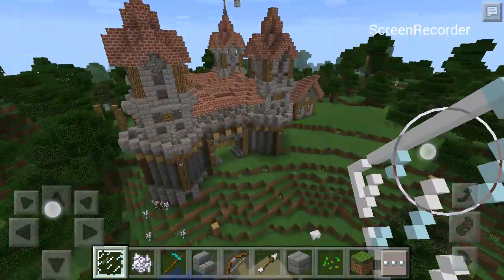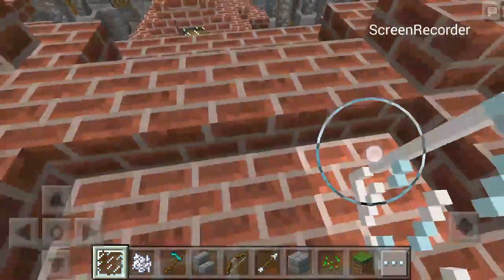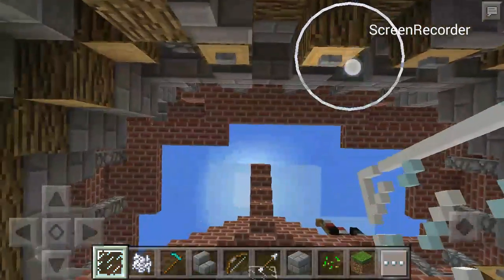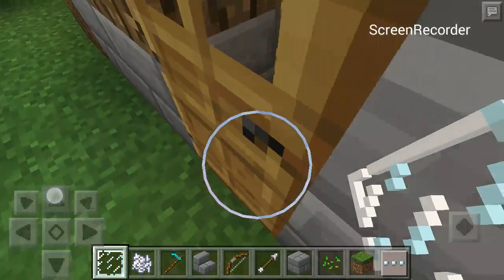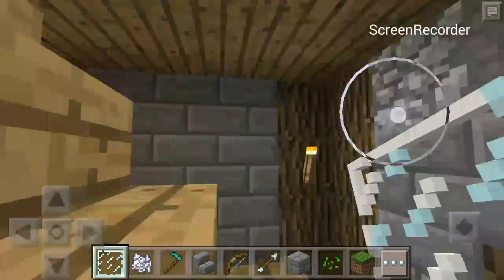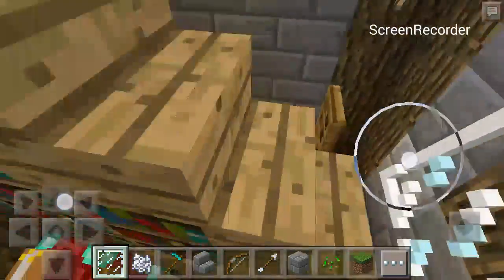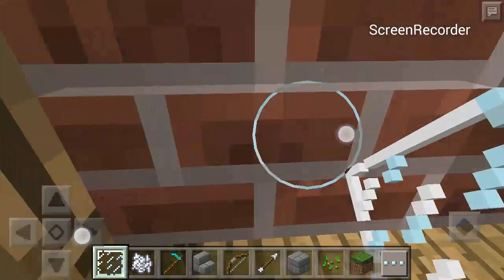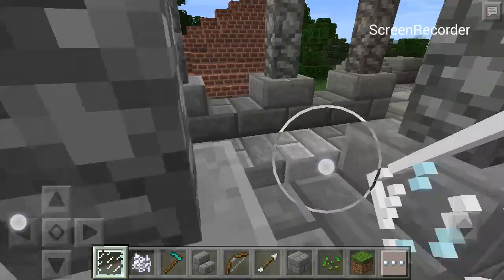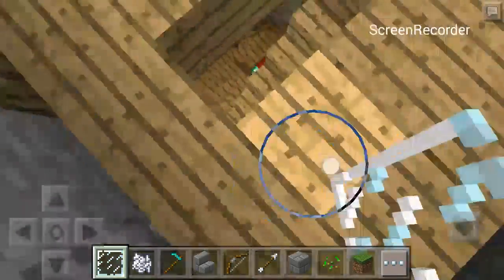So this is a castle. When you go here, you're inside this house — I don't know what I'm gonna call it. I'll just call it a keep, or maybe a castle, because a castle can have a keep. So just leave it a keep. On the second floor, you go over here.